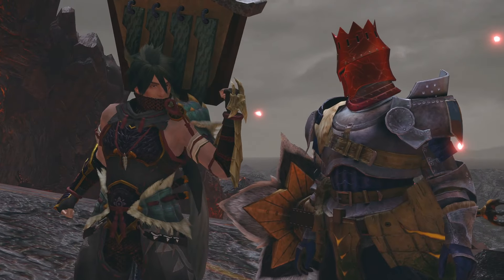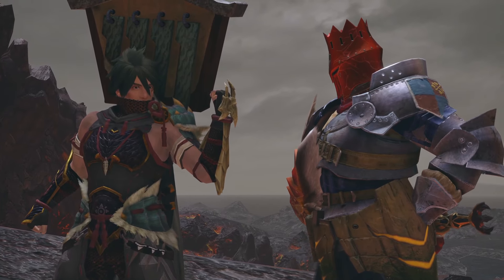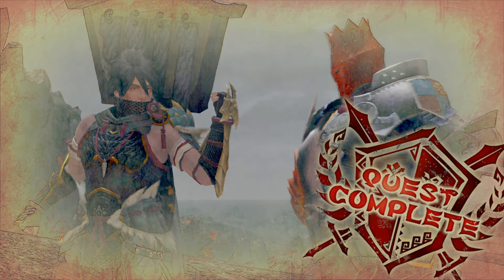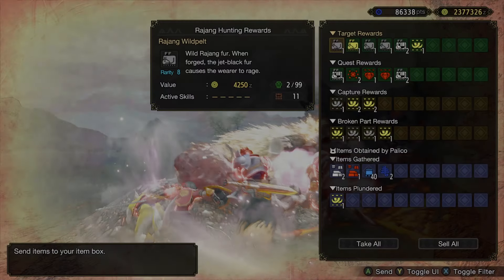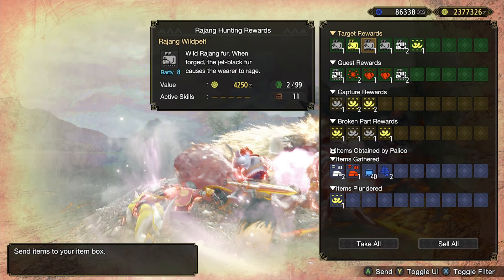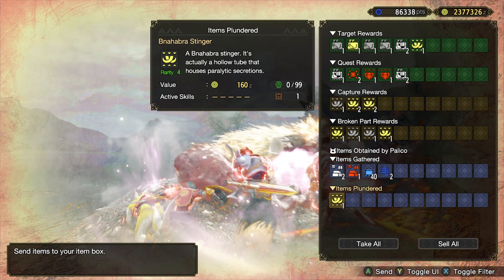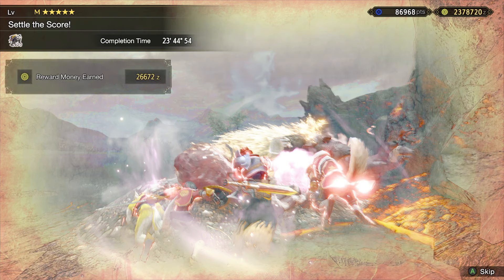Mission complete! Those were some gnarly skills - it's ogre armor on him for sure. Wild pelts, bone, hard fang, hard claw - good. A lot of hard claws - both arms broken gave me two hard claws, wonderful. They plundered a stinger from a Bnahabra.